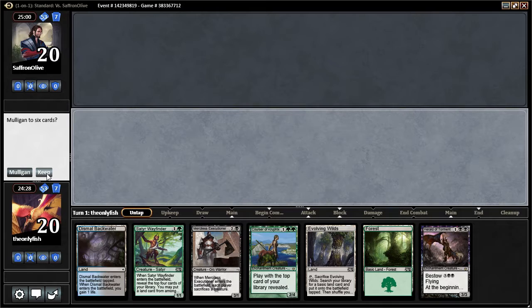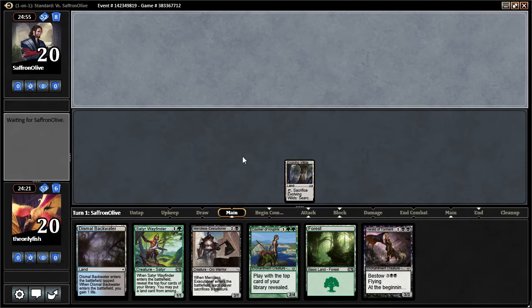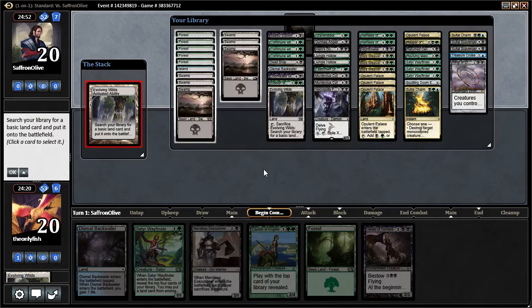I have a really good hand. I think mine's keepable — we'll do this. So I want this land.